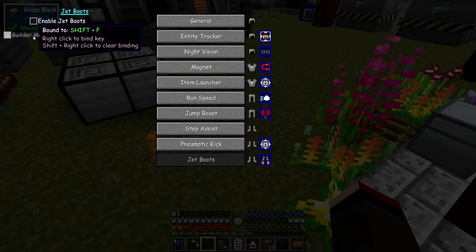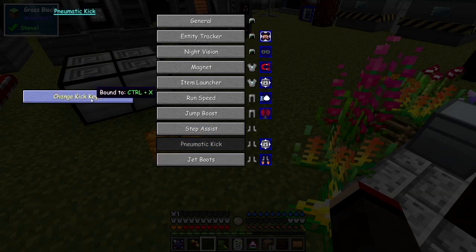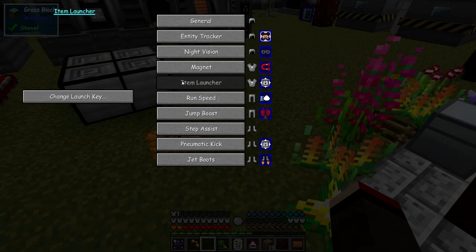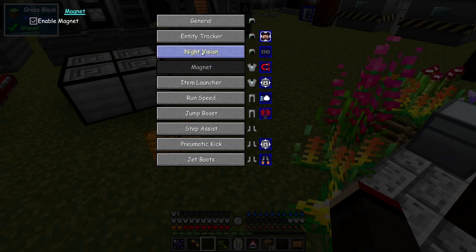We've got jump boots, which by default are not enabled. You've also got a pneumatic key which is bound to Control X. The depressurise was already done. Let's enable jump boost. Run speed is already done. The item launcher is Control C and doesn't need to be enabled. Magnets are enabled and that uses air when you actually pick things up.